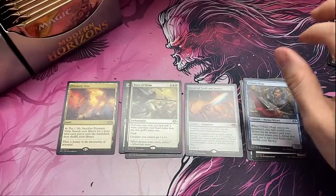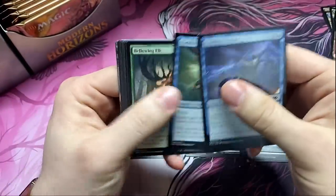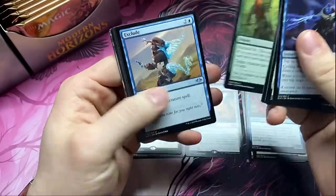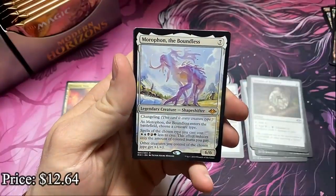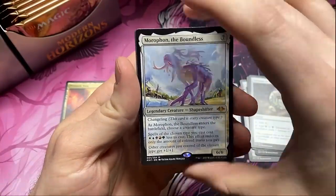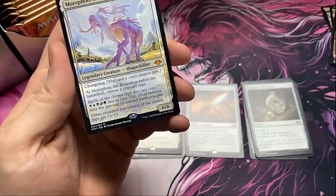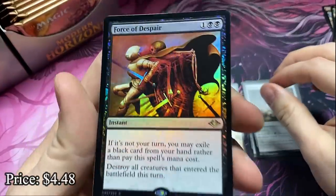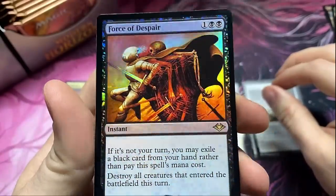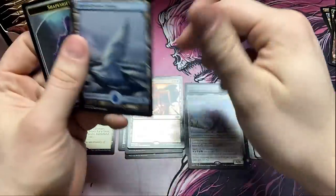Got a Shriekmaw. Gotta watch out for those Astrolabes too — I have a bunch of them somewhere but I'm hoping I can just snag four in this box. Another Talisman. Morophon the Boundless — another mythic and it's a fun one. Hopefully you watched my deck tech for this one — it's Morophon Gods. And a foil Force of Despair — the third force, not the one we need. It's our foil rare. Man does it look beautiful though. That McKinnon art is on point as always.